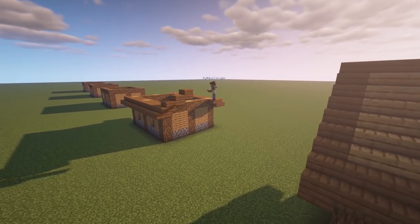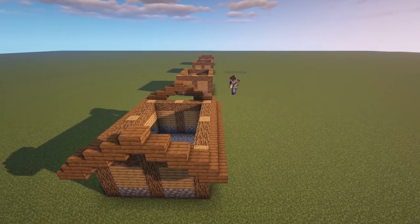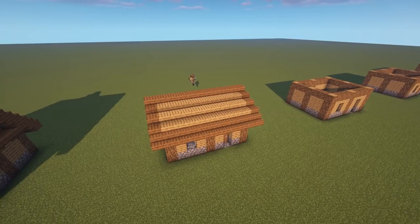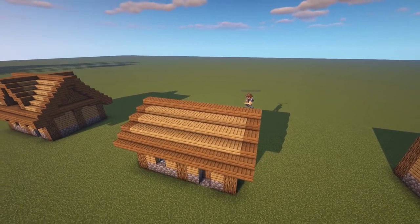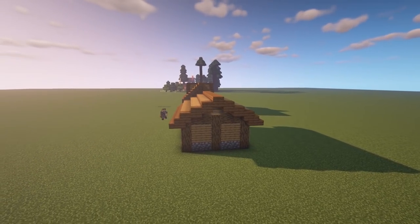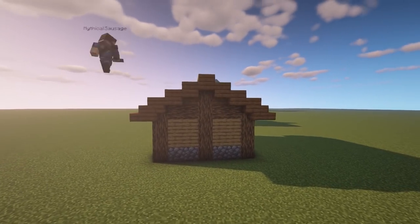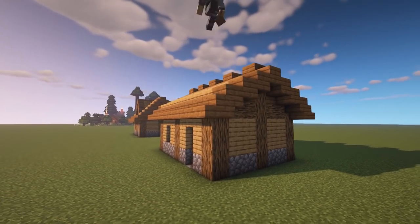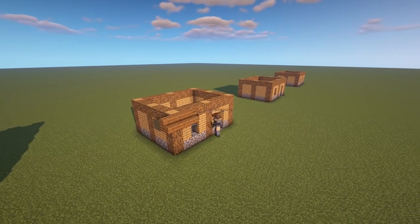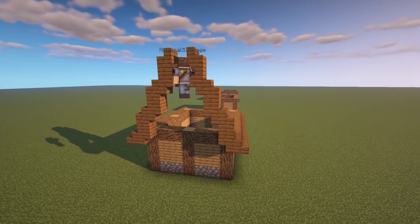If you want something even simpler, instead of a simple step pattern up and down, we switch it up: stairs on the first level, then slabs all the way up to the center point. It's really simple, and just those little details make the whole build pop. Once you're done with those simple steps, add a little detail on the top trim with trap doors — that's super cool.